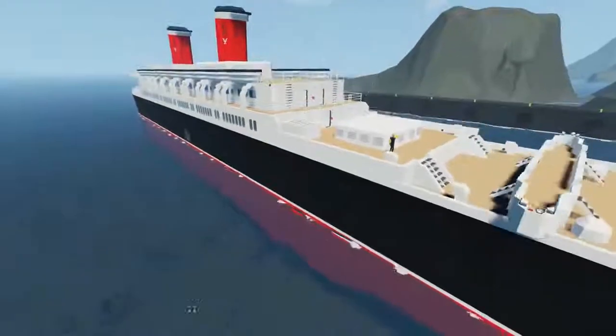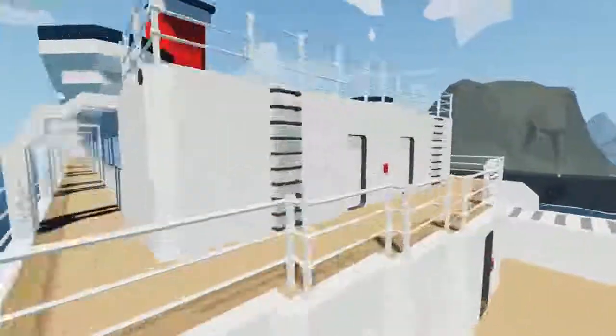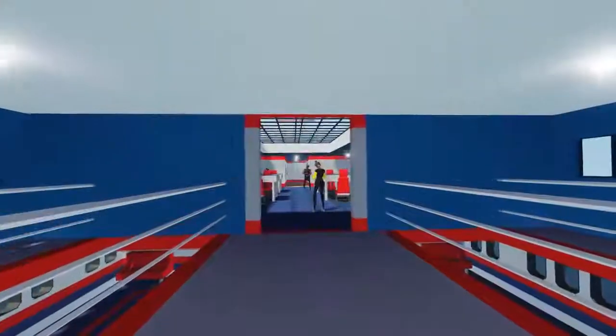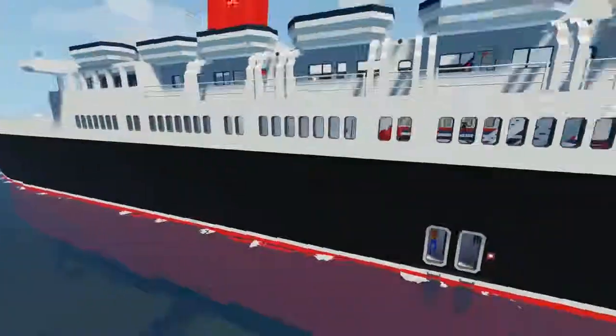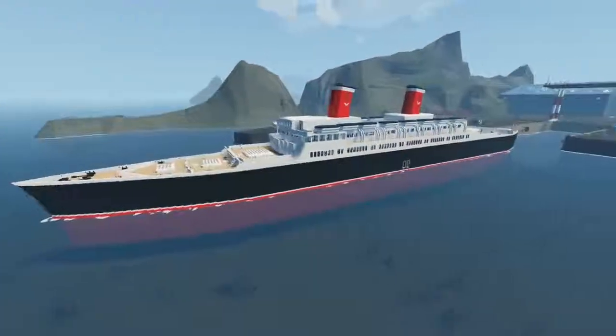It kind of reminds me a little bit of a modern ocean liner — it's got that classic look, but if you look at the interior it doesn't really resemble an old ship. This thing has a full interior; there are a ton of decks, tons of rooms. I've spawned in over 20 NPCs here, and today we're gonna have an epic sink.